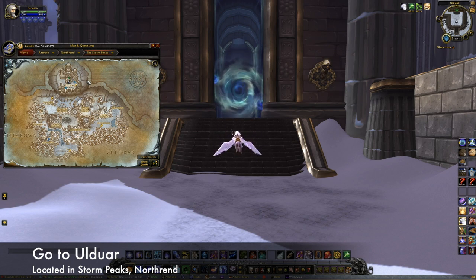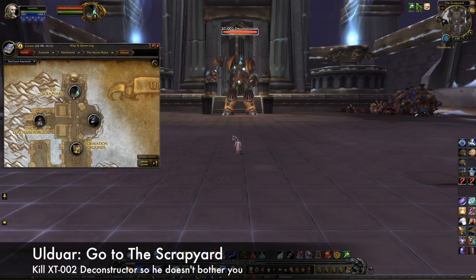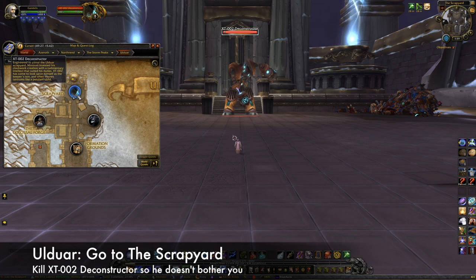Ulduar is located in the Storm Peaks of Northrend, and the best ways to get there are via the Legion Dalaran portal to Wyrmrest Temple, a mage portal to Northrend Dalaran, or the Argent Crusade Tabard teleport to Icecrown. Whichever one you use, you'll have to fly to Ulduar in the northern part of the Storm Peaks. Once inside, head to the Scrapyard — the room with XT-002 Deconstructor. You'll probably want to kill the boss before doing anything else, just so he doesn't get in your way.